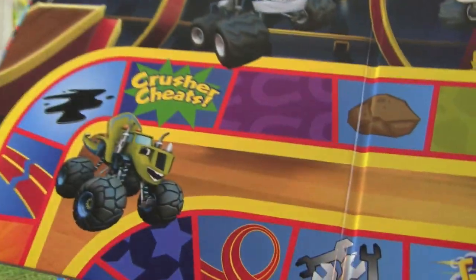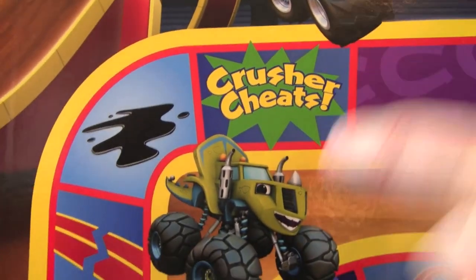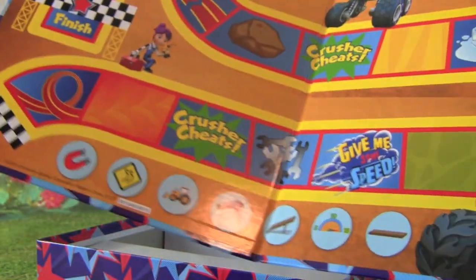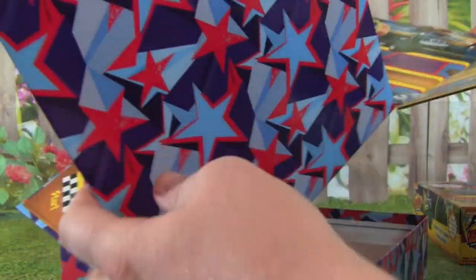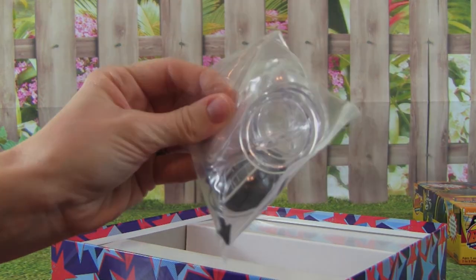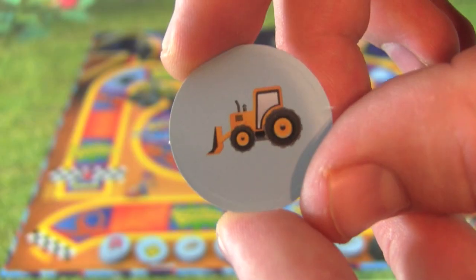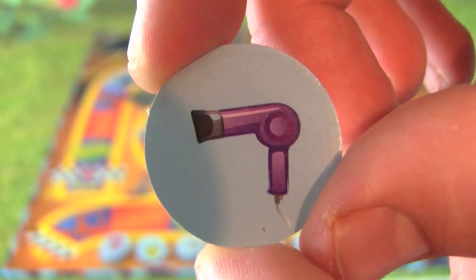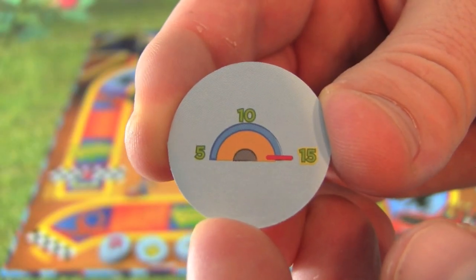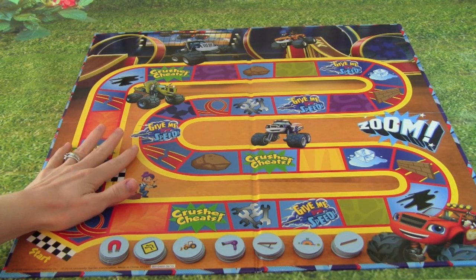Let's open it up. There's Zeg, and one other thing is Crusher Cheats — we know Crusher likes to cheat. What a cool game board, this looks really awesome. And we get some more pieces for the game: we have a magnet, a sign with curved arrows, a front loader, a hair dryer, an inclined board, a speedometer, and a flat board.